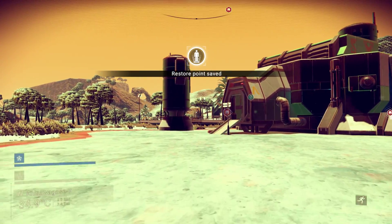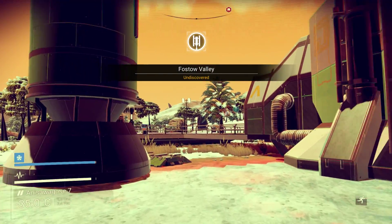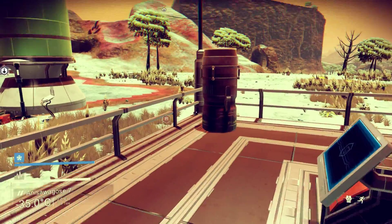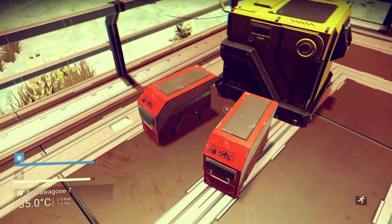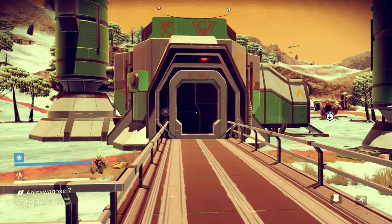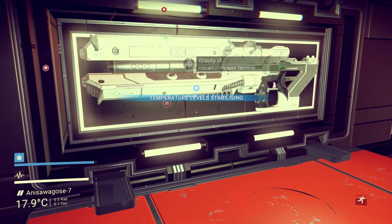We'll be able to sell the gold here actually. And we got another container with some antimatter in it. We'll go inside and see what he's selling — usually they have a gun for sale, and they didn't disappoint.